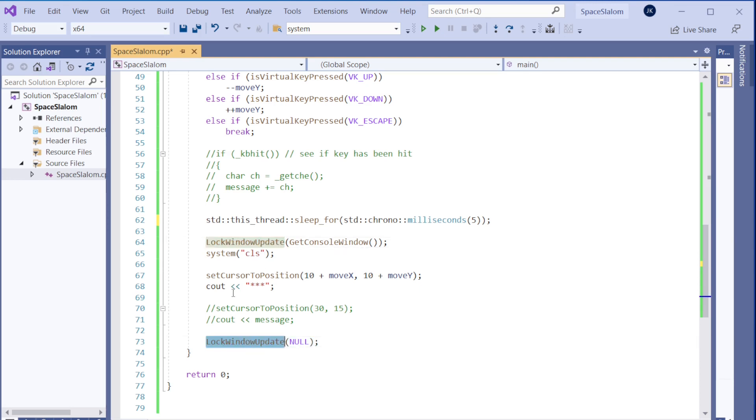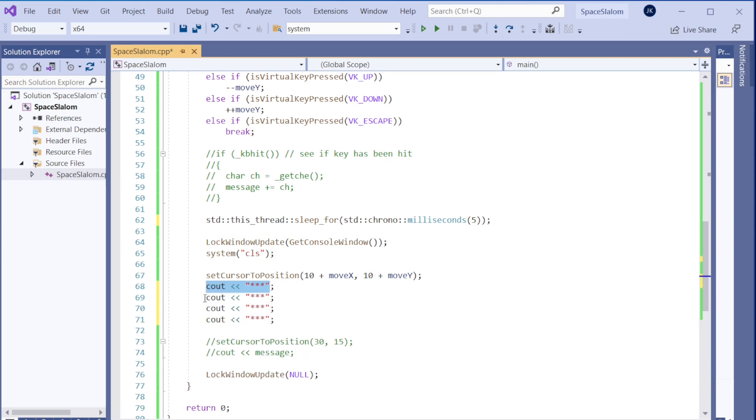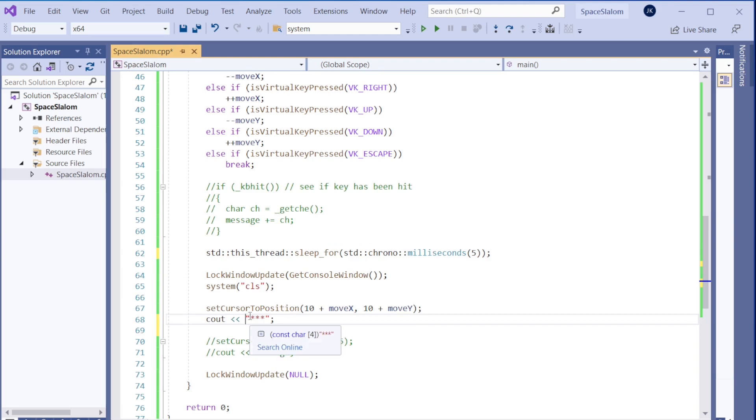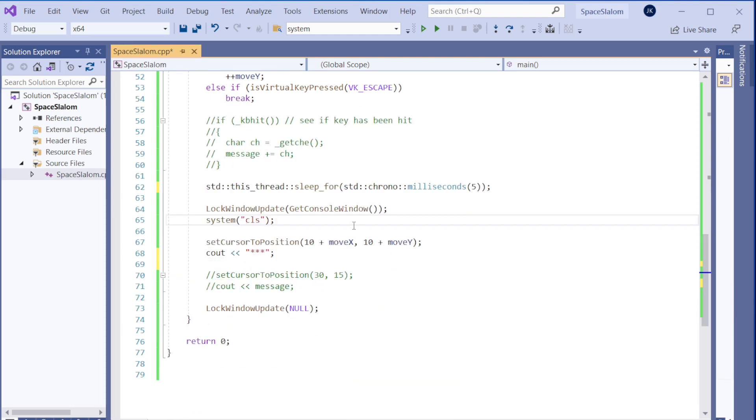If we don't use `LockWindowUpdate` and we have many drawing calls here, they will draw one after another and flickering will happen. So we only update the window once — that eliminates flickering. Then we clear the screen, set the cursor position, draw three stars, and then the console window draws everything in one go.